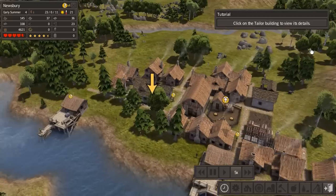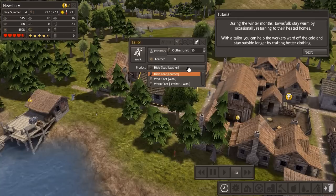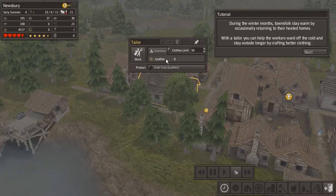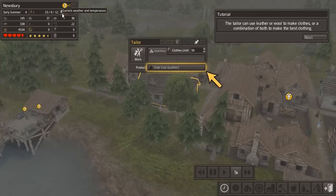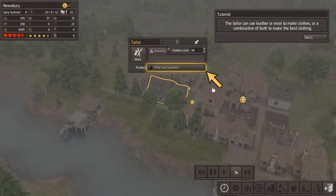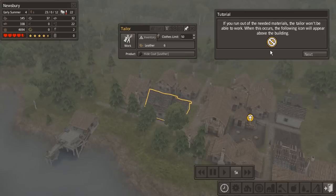Click on the tailor. You can make hide coats, wool coats or warm coats — there's leather in stock. Citizens stay warm by returning to their homes, and workers ward off the cold and stay outside longer with better clothing. It's been raining a lot and the weather is getting colder. You need leather or wool to make clothes. If you run out of materials they can't work and the no-materials icon will appear.